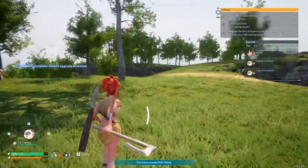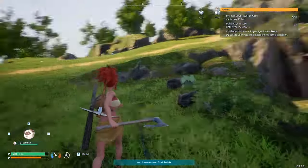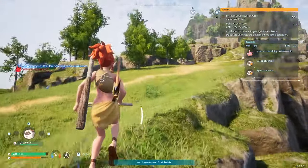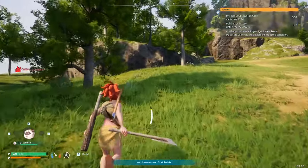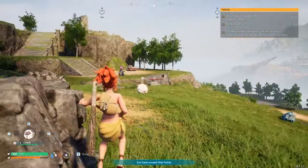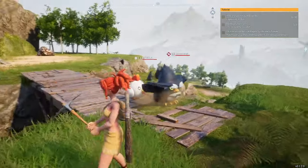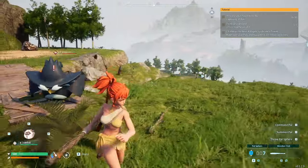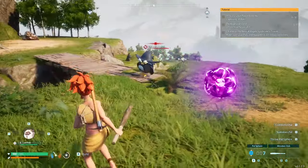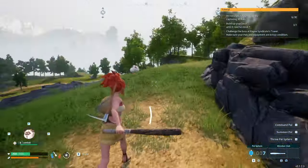Now that we have a feed box, let's gather all the berries we can — especially since we'll be expanding our pal count up to 30. That means 30 beds and a lot of food. Oh, we haven't caught this pal yet. We're level six with three stat points — since our next goal is to get a pal, we'll increase attack by two and stamina.